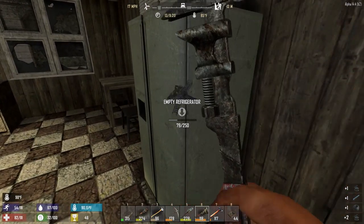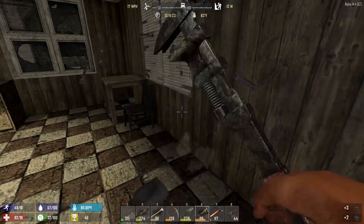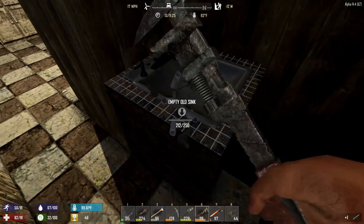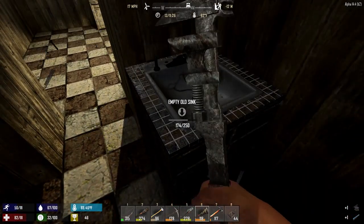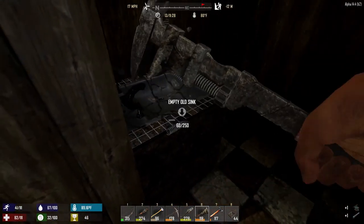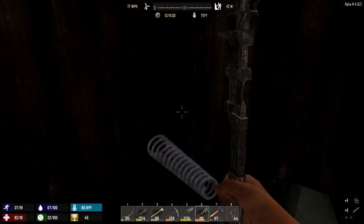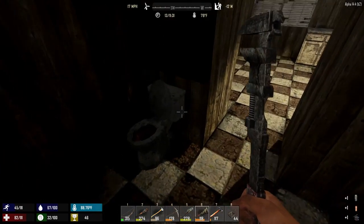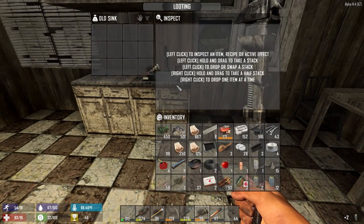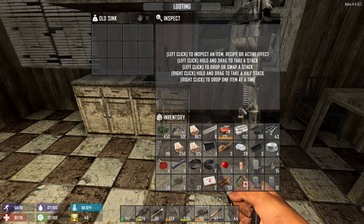I'm pretty sure the fridge gives us scrap cable as well. The sinks give us something too — I'm just going through and seeing. I'm pretty sure they just give us short metal pipe and scrap iron though. Yeah, that's all we get from that. Another wrench — why not? Well, we have no room for it, that's why not.